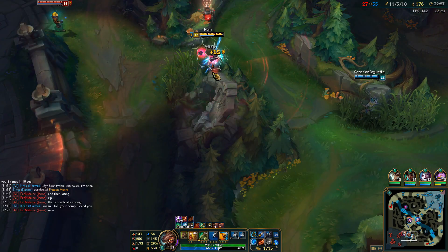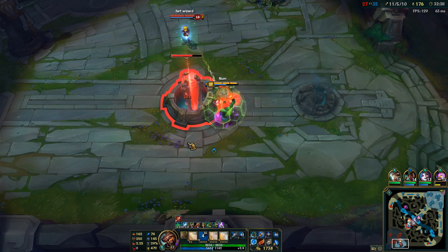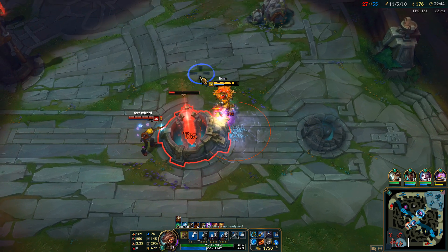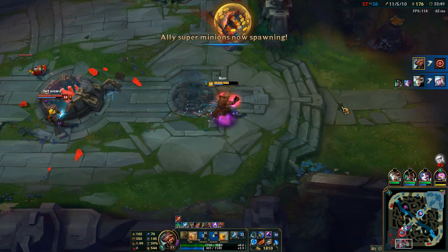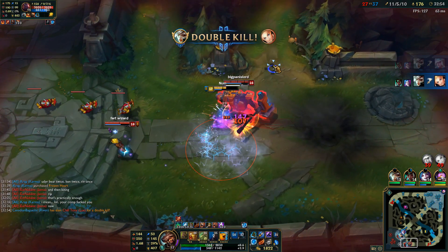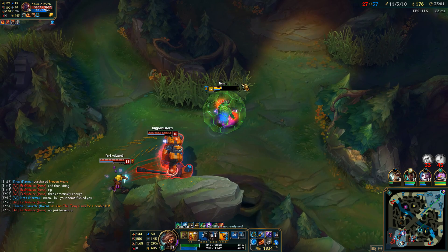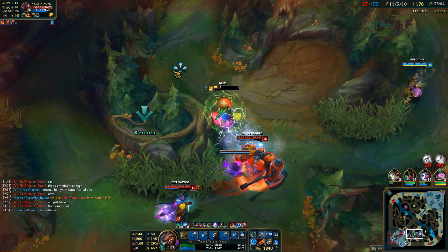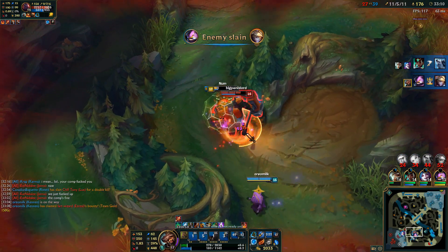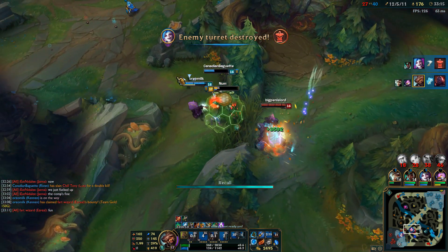Sneak in here and take this bot inhibitor. Ezreal, what are you going to do? You're going to miss some Qs. Looks like we're going to have to pull out some more jukes. I tried to use the ZZ Rot to block them but I ended up just blocking myself, so that didn't work. But you can see how you can actually use the ZZ Rot there — if you put it in a bush around a corner, enemies won't be able to see that it's in there and it'll slow them down by about a second.